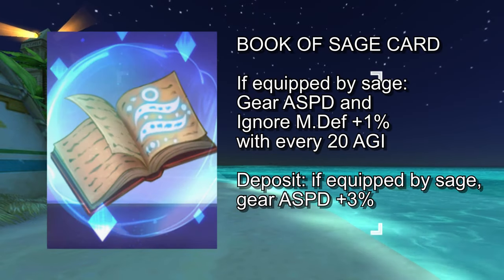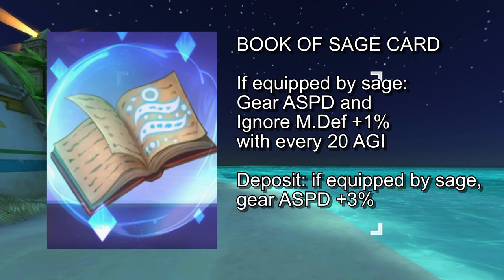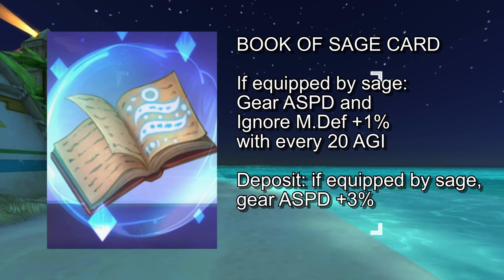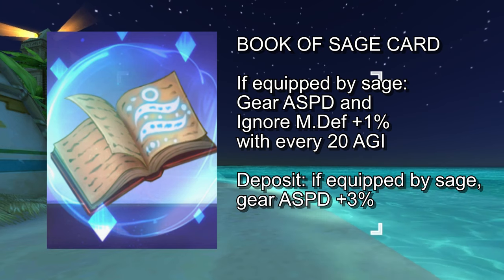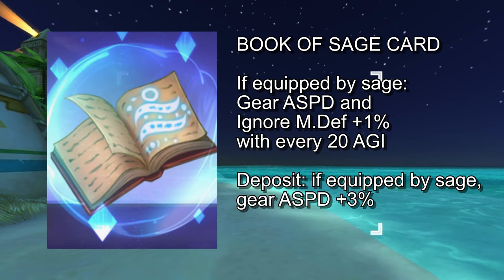Lastly for the armor cards, we have the Book of Sage card. This will give plus 1% gear attack speed and Ignore MDef for every 20 points of agility. Notably, the deposit reward is plus 3% attack speed if another Book of Sage card is equipped. Do note that these effects will only apply to the Sage class.